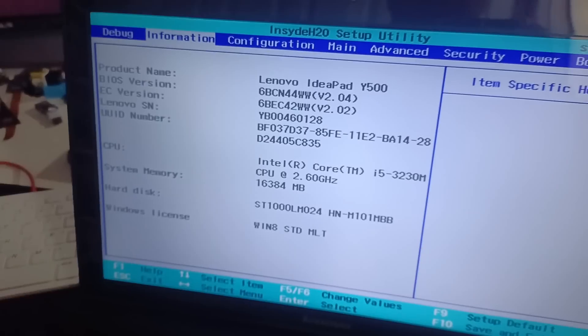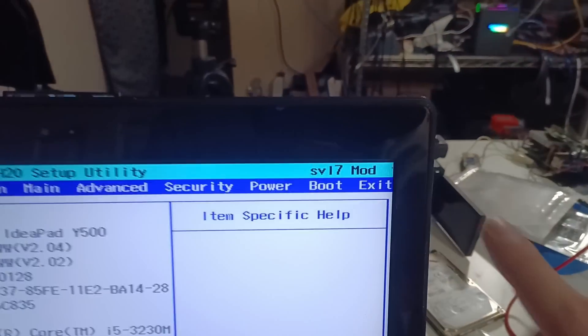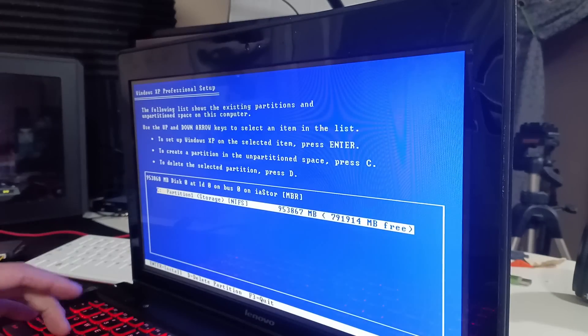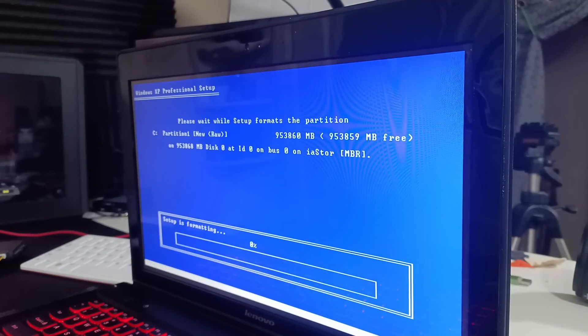I finally ditched the idea of installing it on the Zima board and ended up installing it on one of my favorite laptops — the Lenovo IdeaPad Y500. This laptop uses an i5 third-generation CPU, and according to the Reddit page, third-gen CPUs are the last generation that still supports Windows XP. Compared to a P4, this thing is a beast: dual Nvidia 650M mobile cards, 16 gigs of RAM, and a one terabyte hard drive.